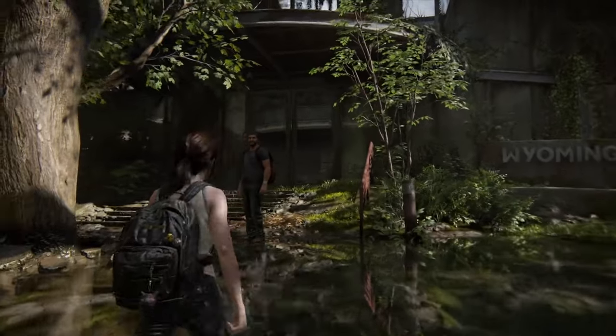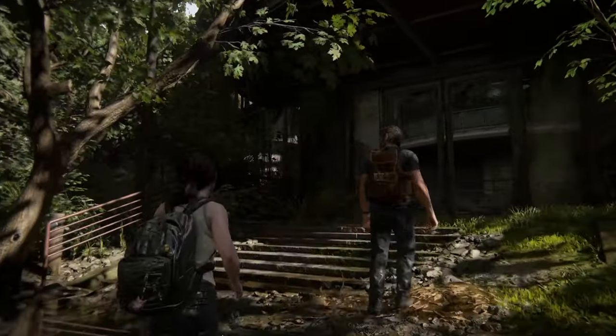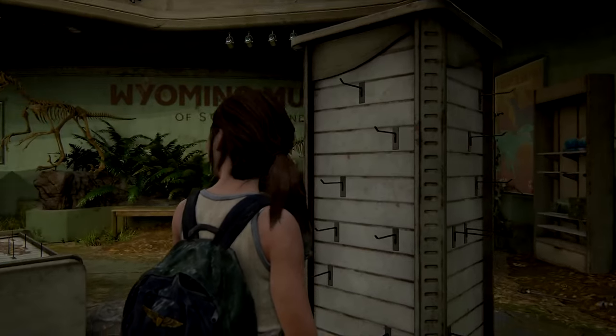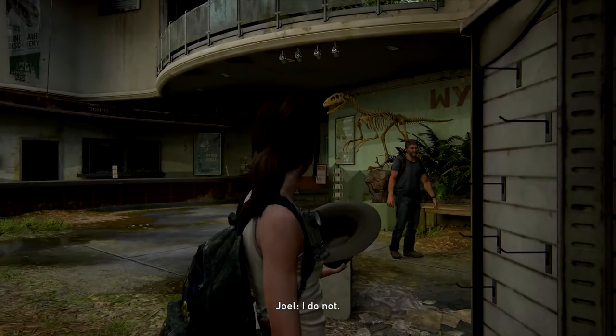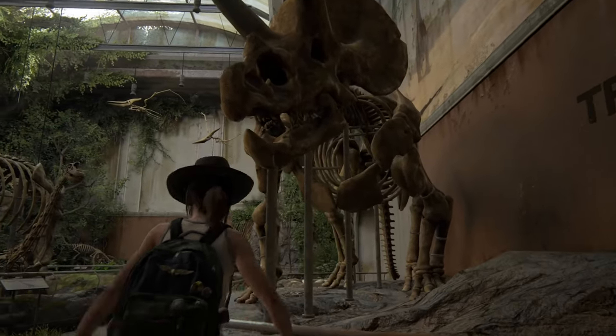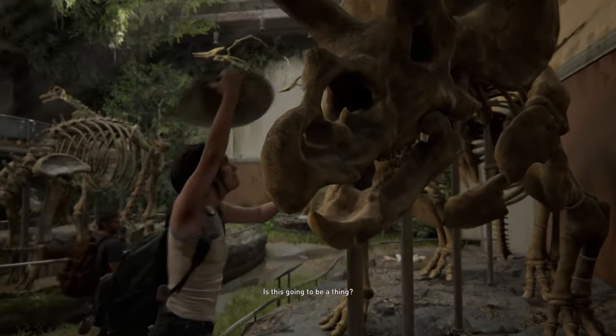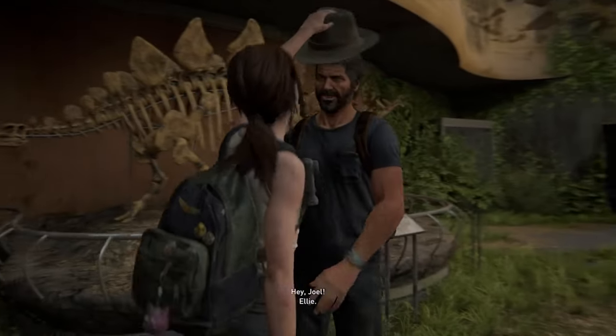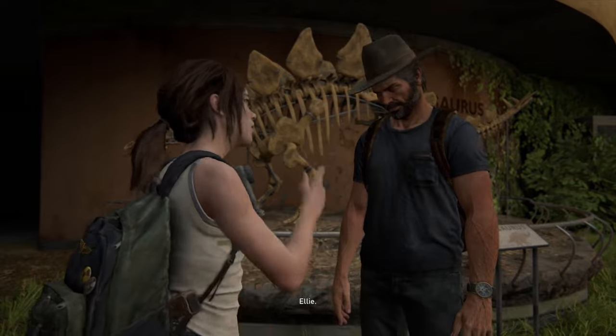The Last of Us series has never been a game about customization, as the characters are always dressed based on what the story is going through at a given time. However, in the flashback sequence where Joel takes Ellie to a museum full of dinosaurs, the player can find two different hats. You can start putting them on dinosaurs, and once you have put the hat on each and every one of them, the game allows you to put the hat on Joel too. It's a moment that leads to both a fun scene in the game and unlocks a hidden achievement.